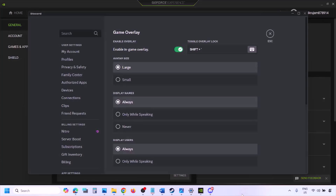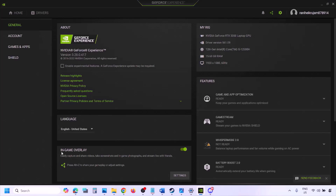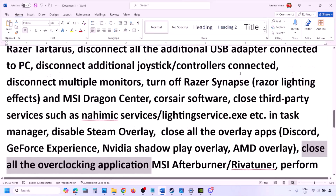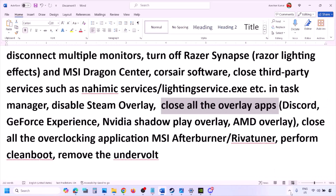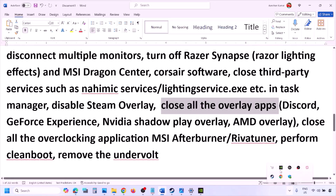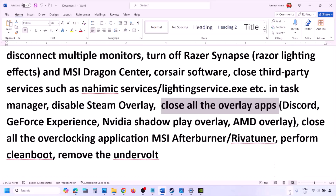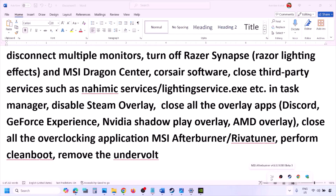If you have any other overlay applications like Discord or GeForce Experience, disable them. In Discord, go to Settings, Game Overlay, and turn off Enable In-Game Overlay. In GeForce Experience, click the settings icon in the top right and turn off In-Game Overlay. Close all overlay applications and third-party applications. Also close any overclocking applications like MSI Afterburner — right-click and close them.